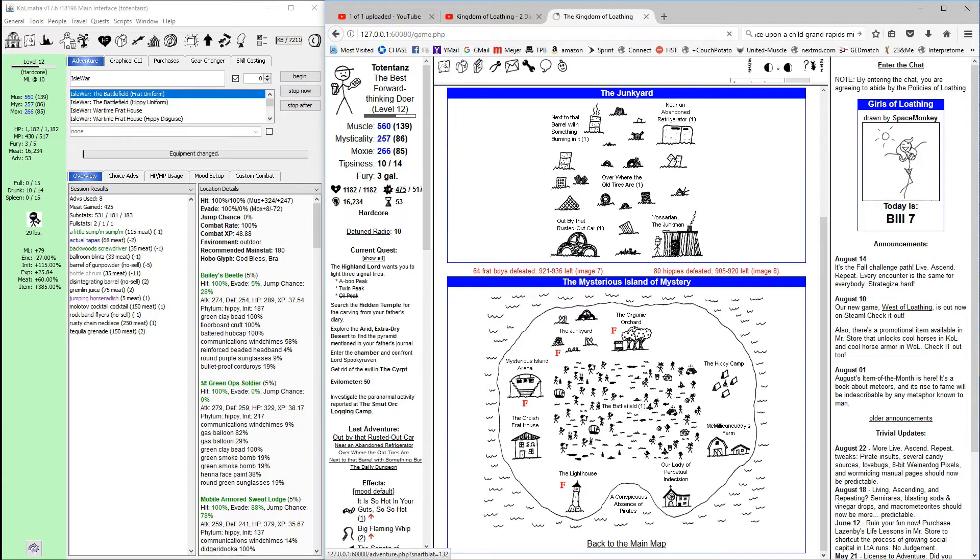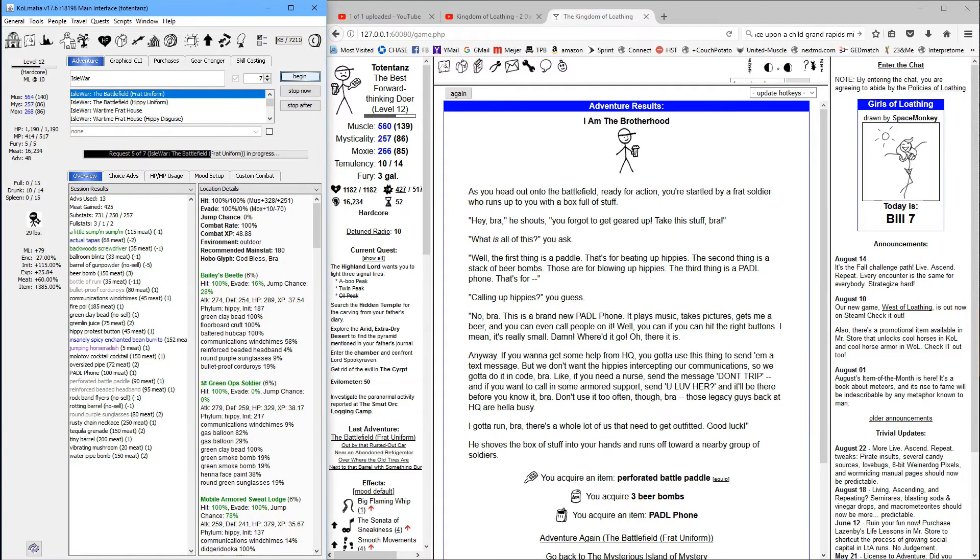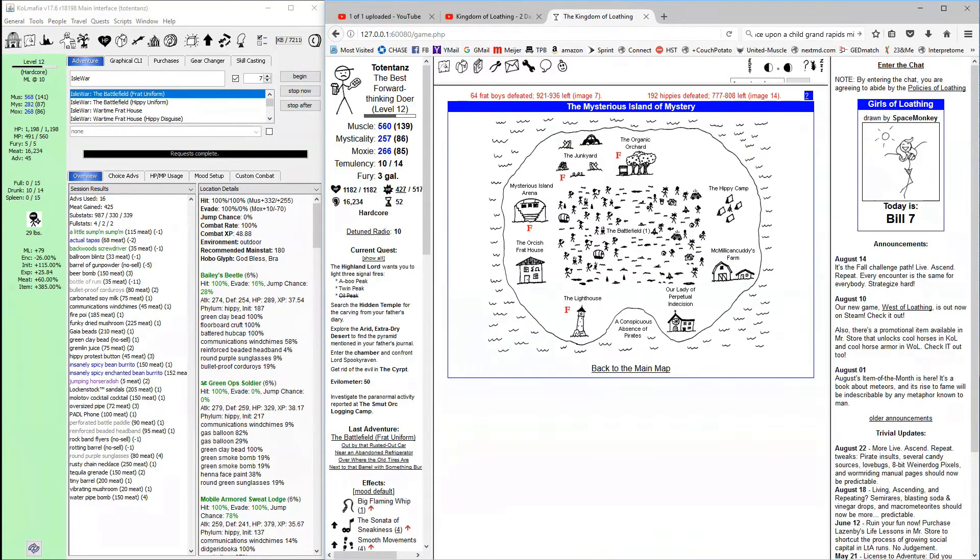We need seven turns here on the battlefield to open up the nunnery, so we'll go ahead and automate those. If you want, you can set up your settings on your mafia installation — I believe it's bat brain that controls it — but set it up so that it'll olfact the green ops soldier. That one will drop the green smoke bombs and the round green sunglasses, which are a nice little moxie boost but you can also sell them in the mall later on. We've got our seven turns — let's hit the nunnery.